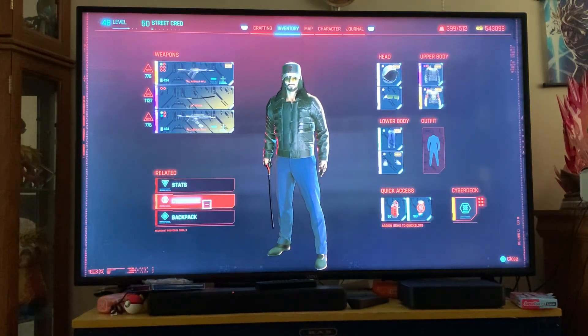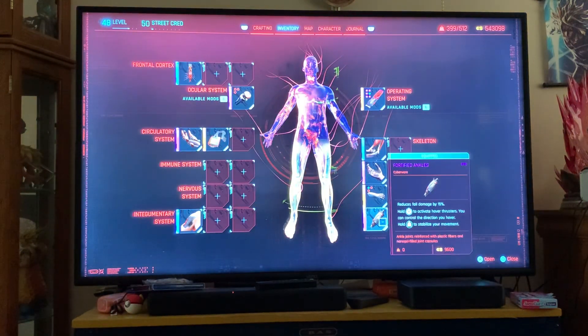The main thing that you need is the reinforced ankles that you can get from Fingers. These are the ones that have the jet boots. You have to be nice to him during the quest in order to keep him as a ripperdoc, and then you can get what you need.